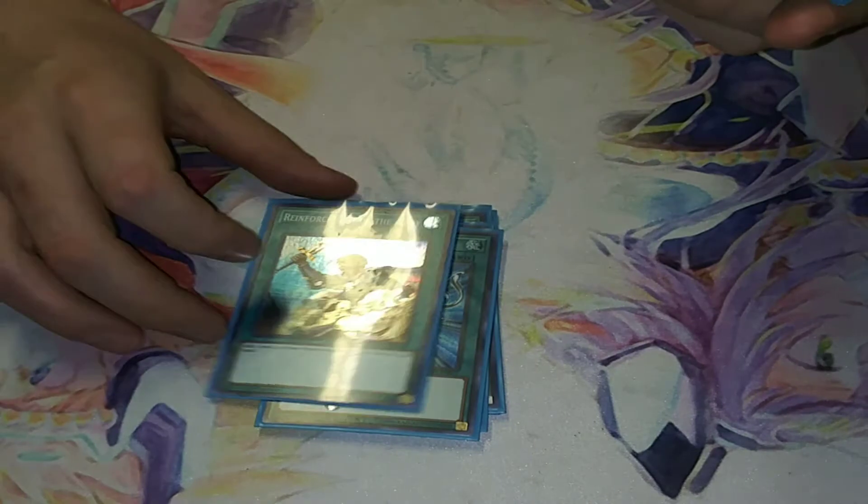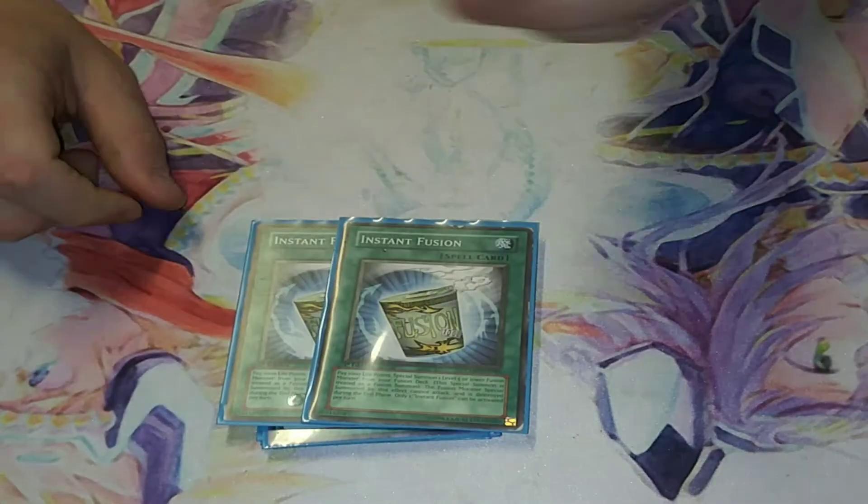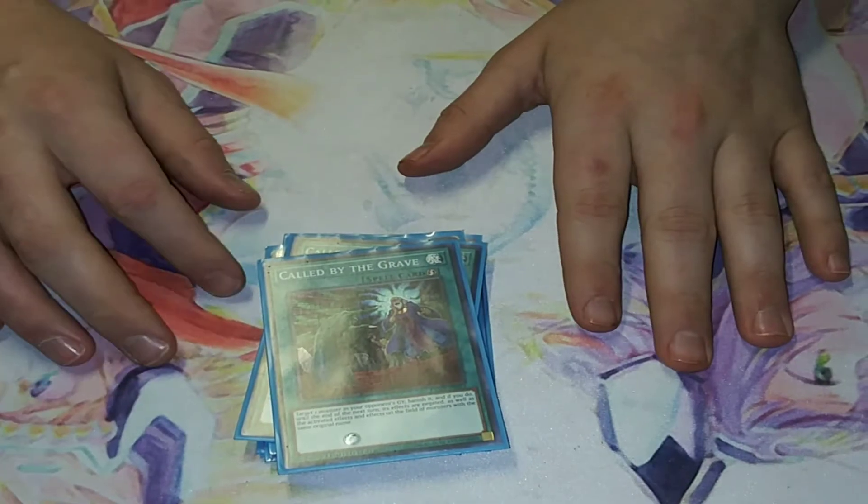Rota, which gets your Arborea because it's a Warrior and it's level 3. I run two Instant Fusions because it can help extend your plays, and I run two Called By to help prevent against hand traps.